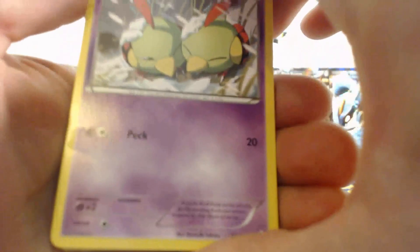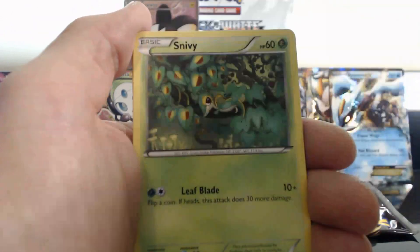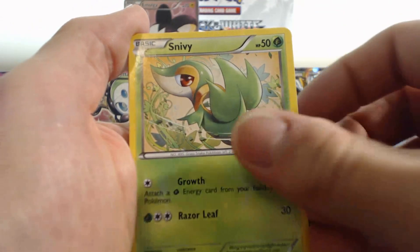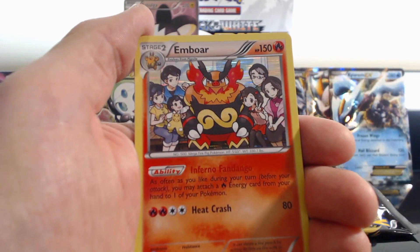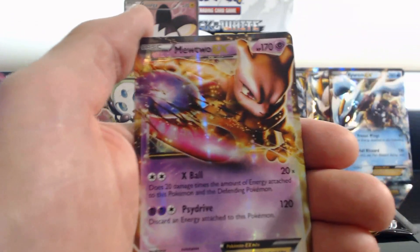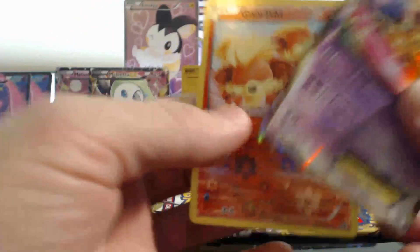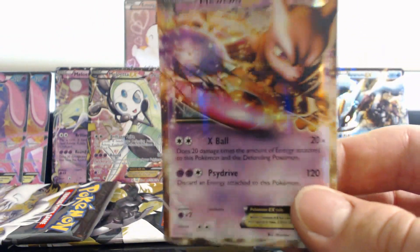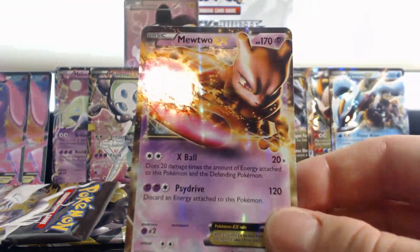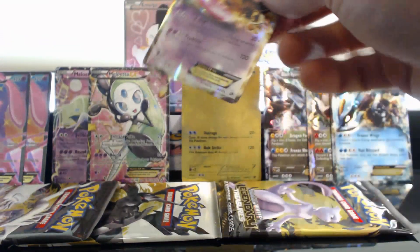Going back: Natu, Swablu, Misdreavus, Snivy, Snivy again, Emolga, Duosion, Emboar — Holographic Rare! Followed by a Mewtwo EX! And a Growlithe. Nice! Now the only other card that can make this even better would be to get a Chandelure EX.